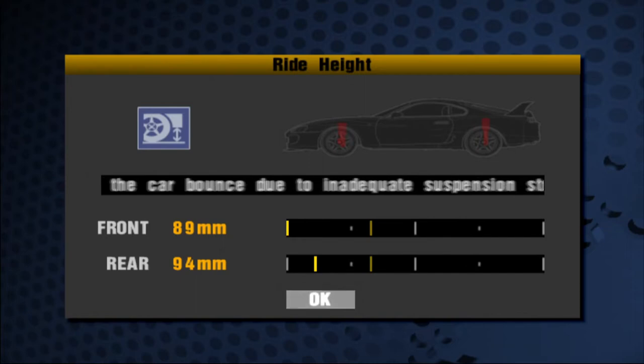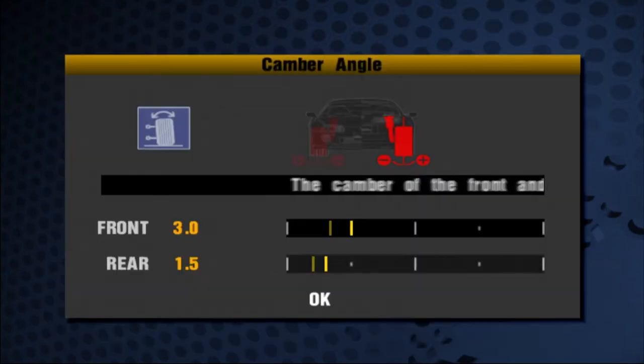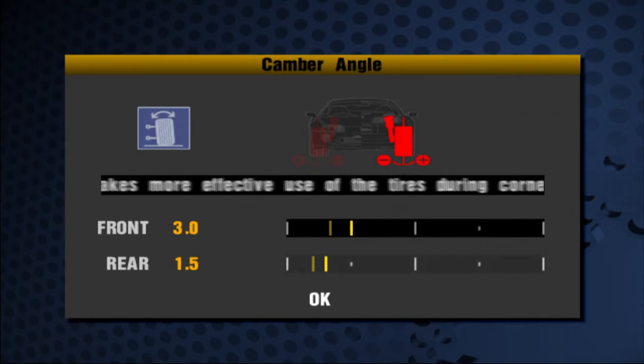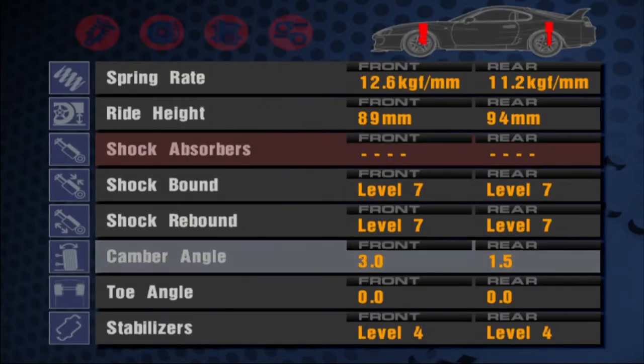In this game your car doesn't scrape the ground and destroy itself, so there's no real penalty to running very low. Shock bound and shock rebound you can leave at 7. The stabilizer controls the anti-roll — the left and right roll as you're turning, and the front and back roll as you're accelerating and braking, so you want these fairly stable; I put the front at 3 and the rear at 1.5. Camber angle tilts your tires inward so that when you're turning and the car leans away from the direction you're turning, the outer tires still have perfect grip. It counteracts the lean so the car performs a lot better in corners.